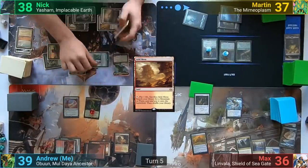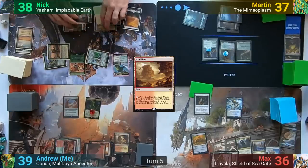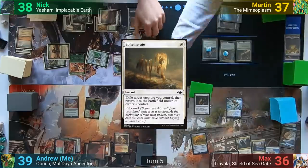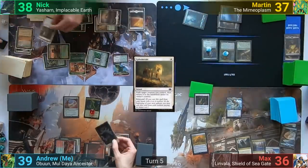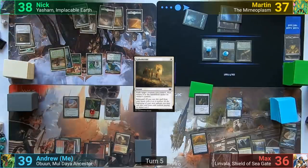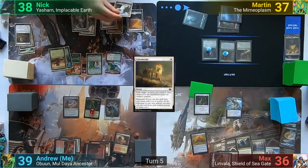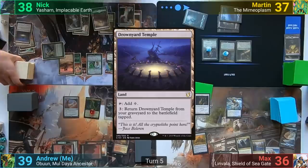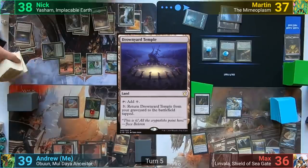At end of turn, Nick activates the Gardener to put out a Plains, and then uses that Plains to cast Ephemerate on Yasharn, who comes back and finds him a Forest and a Plains. At the beginning of Nick's turn, Yasharn gets Ephemerated again and comes back into play, with Nick searching for another Forest and Plains. He plays a Forest for turn and activates the Green Seeker, discarding a Drownyard Temple to find a Forest to hand, then passes.